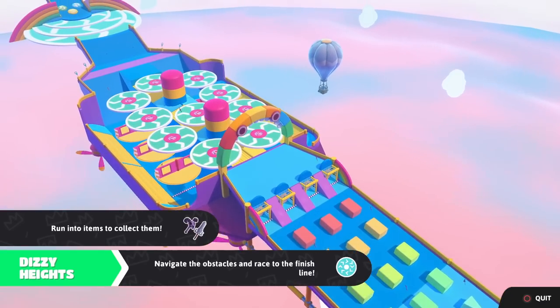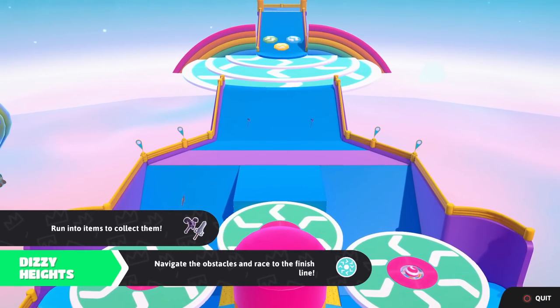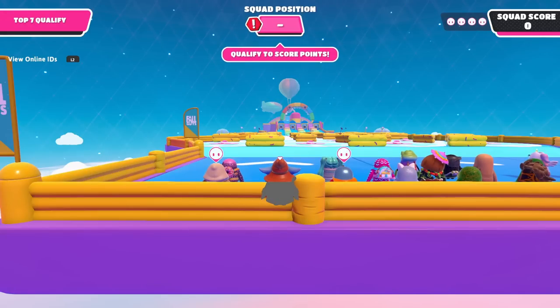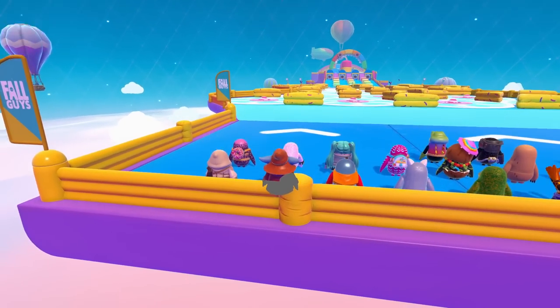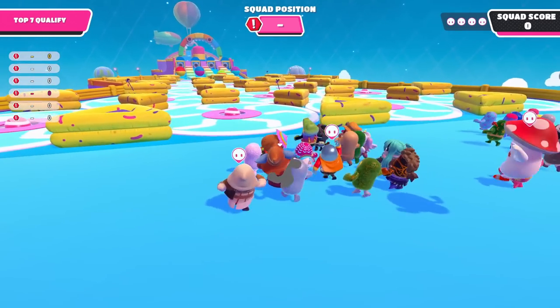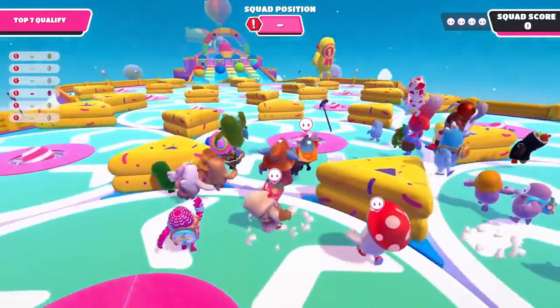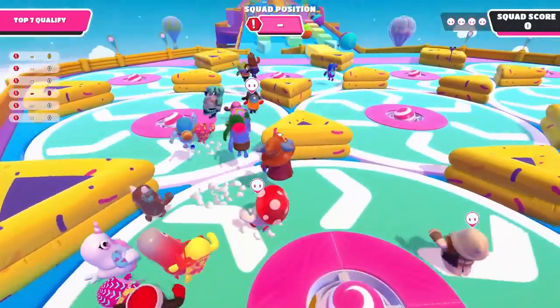This time it's Dizzy Heights, which should definitely count as another race minigame. I think I got about six of them — maybe closer to 10. I'll just try to keep up with that average and we should be done by the end of the show. Then maybe we can mix it up a little bit and do some different shows, since I've been doing this one quite a lot the last few episodes.